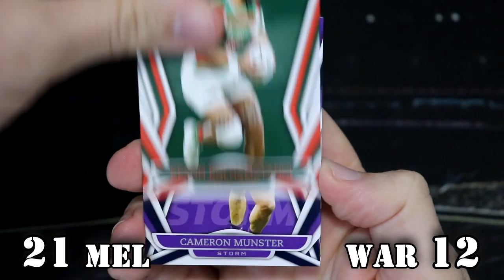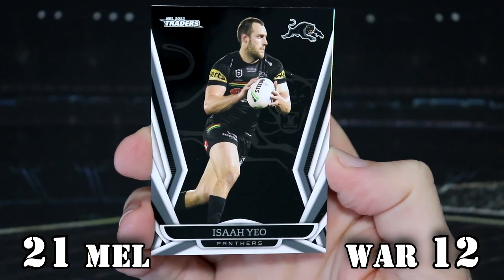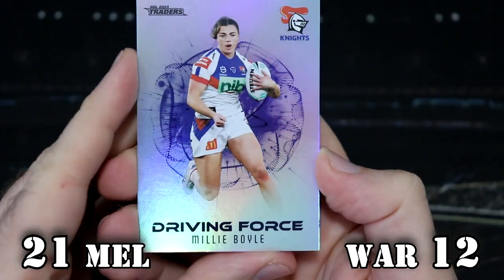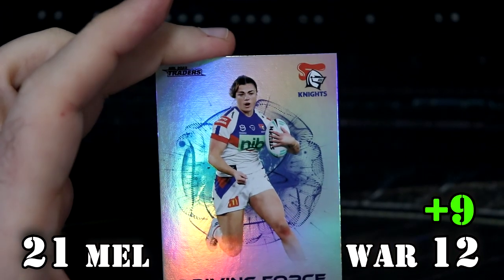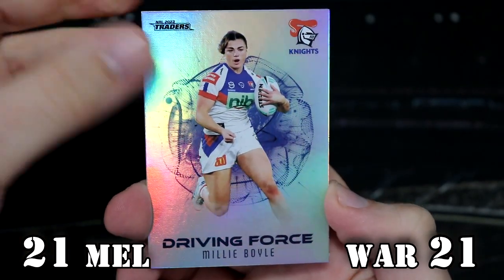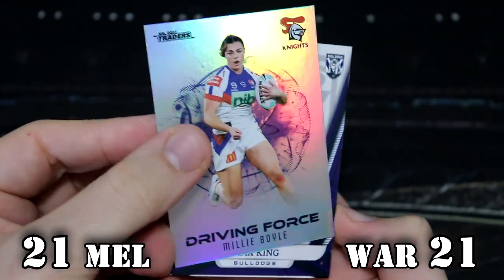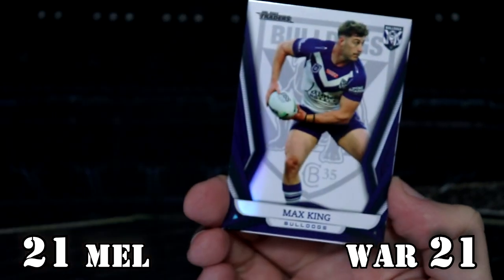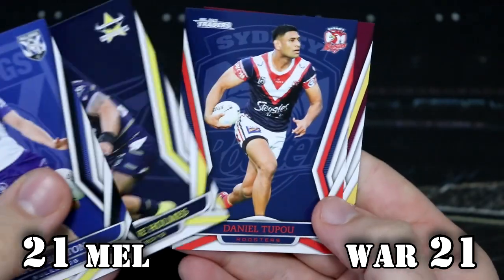We've got Kaloa Matani, Cam Munster, Ba'asua Malawi, Asayo, and we have a Millie Boyle Knights Driving Force. These are one every nine packs — so that is nine points to the Warriors. They are now on 21 points. Let's see what the Pearl is — it's the Bulldogs, Max King. Scores unchanged. I feel like I've got Millie Boyle before — there are like 66 of those. I feel like I've been a bit unlucky with the collation. That Damien Cook is so familiar.